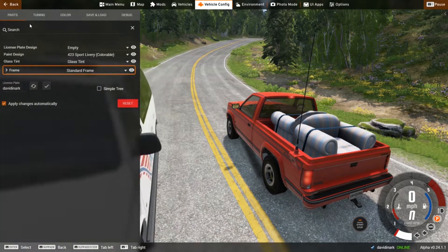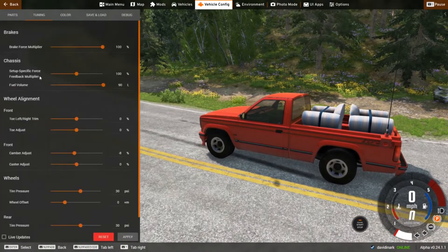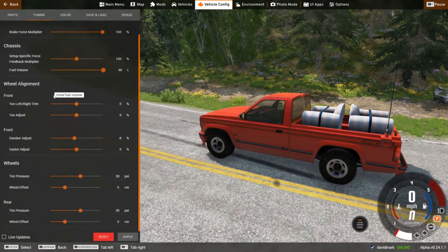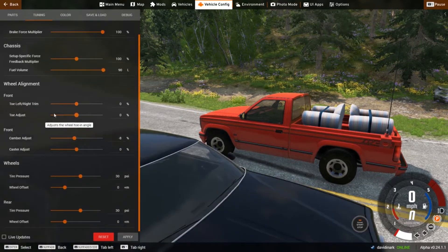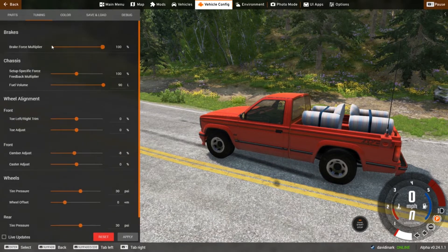A lot of the vehicles also have a tuning option. Here you can do things like setting up the force feedback for that particular vehicle. You can also toe trim the front wheels, adjust the toe, adjust camber — there are just all kinds of things. You can adjust the tire pressure. All kinds of cool stuff in the tuning, and each vehicle has its own tuning options.